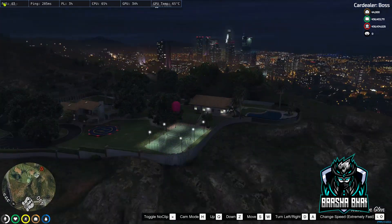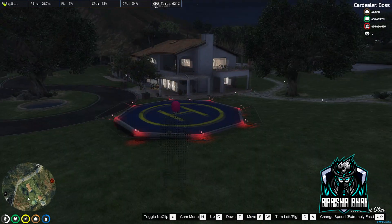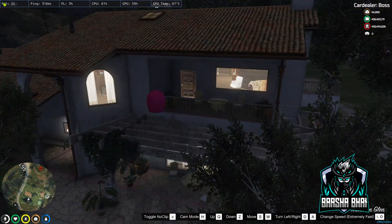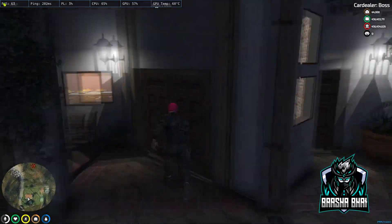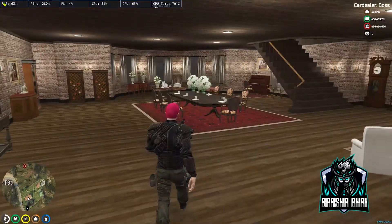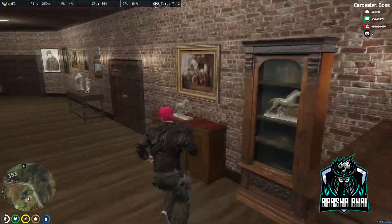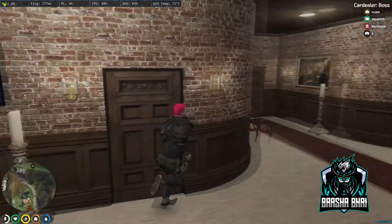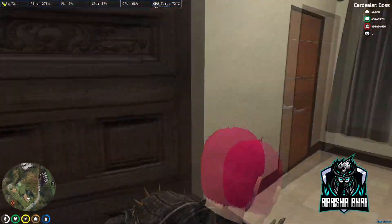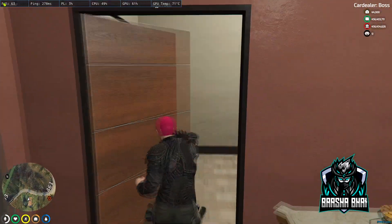Here is the big mafia house with helipad — this is also so beautiful. I didn't make a video on that but it's beautiful. This is the kitchen.